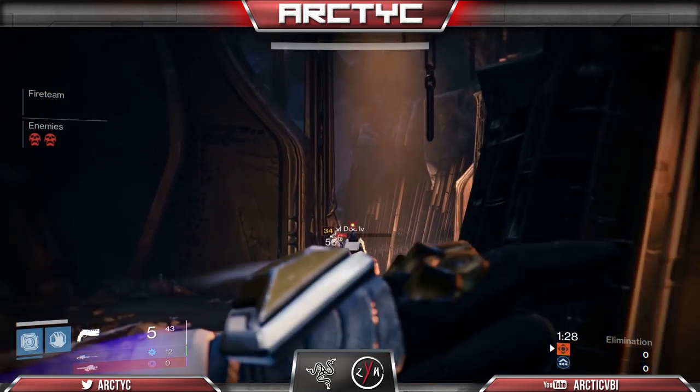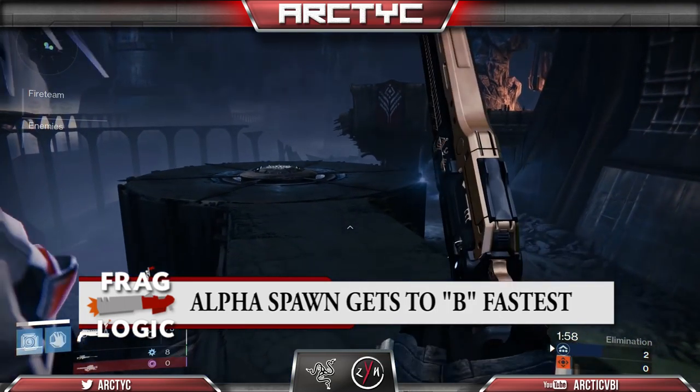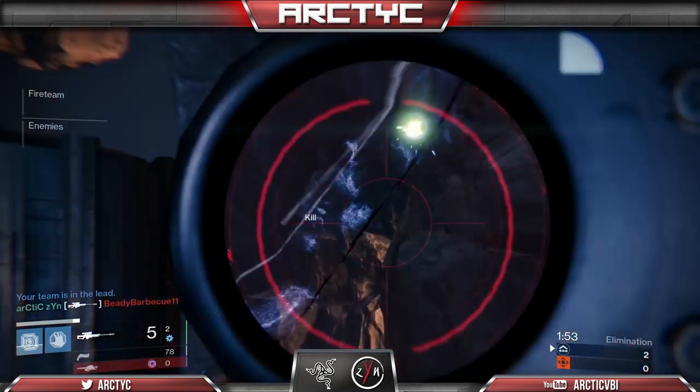If you get that Alpha side spawn, which is probably the better spawn of the two sides from what I can tell — Alpha spawns closest to middle bridge, which allows you to lock down that middle area much faster.